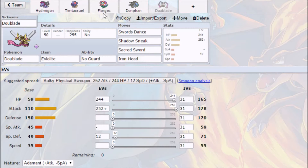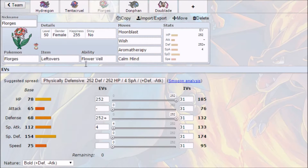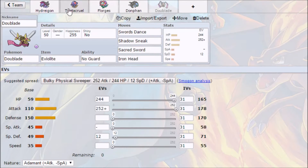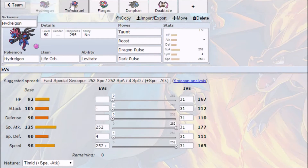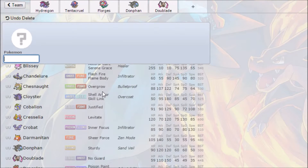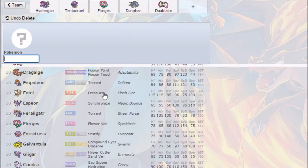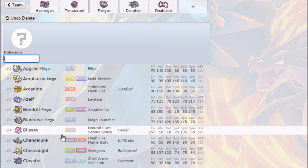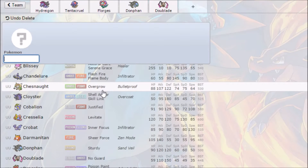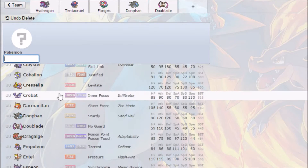Now we definitely want to add some more speed. Florges isn't particularly fast, Donphan is slow, Doublade is very slow, and Tentacruel and Hydreigon are pretty speedy but nothing major — especially without Scarves. We haven't got a Mega on the team yet. We could go with Crobat, but we've already got Poison coverage in Tentacruel, which would double up on some weaknesses.